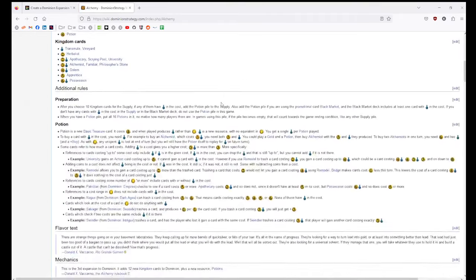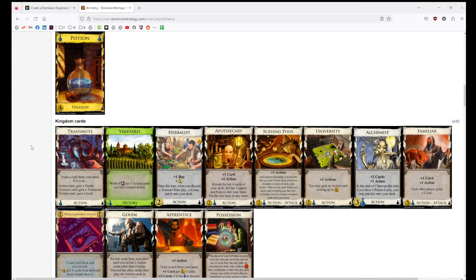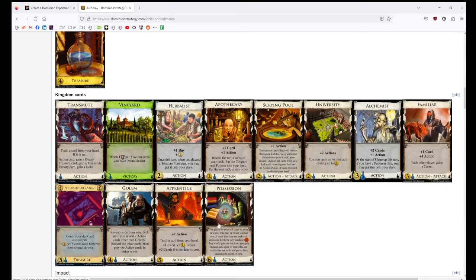Alchemy. This is one I don't own in real life. Alchemy is the most discussed thing in Dominion — anywhere you go, any Dominion community, all anyone ever wants to talk about is Alchemy. Oh, what do you think about this? What do you think could improve? What cards would you remove if there was a second edition? Nobody ever stops talking about Alchemy. It's notable for just being the worst set. One of the problems is it's very small. People talk about whether Potion is a bad mechanic — I think Potion is fine. The main problem is the card pool is just bad.